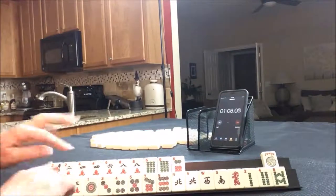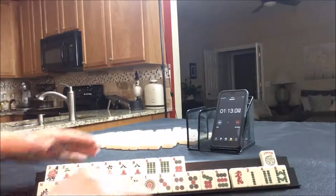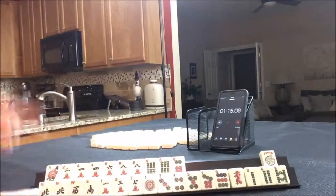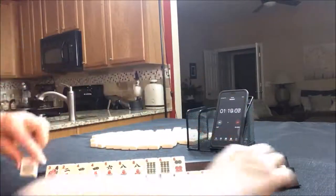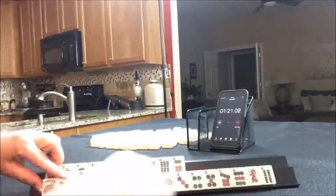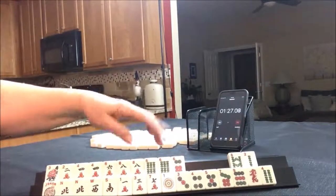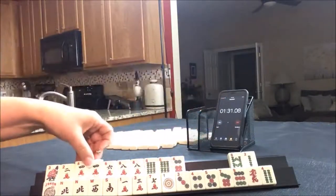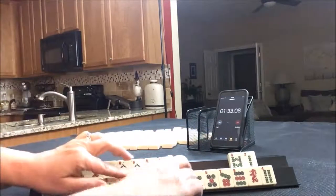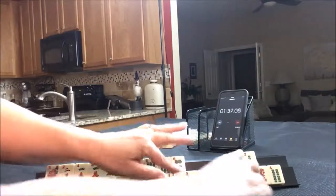Down here we have news. I don't want to play a pair hand down here because we have a joker — I want to use this joker. What about news with like numbers? We have 3s, 3s, 4s up here. We do have 1s, and we have 7s.